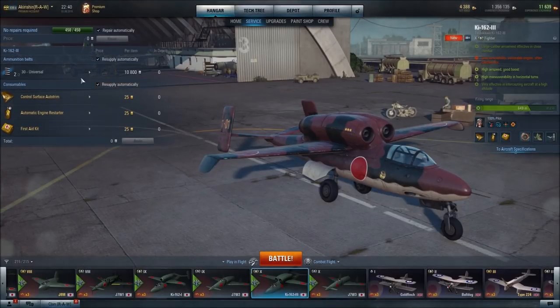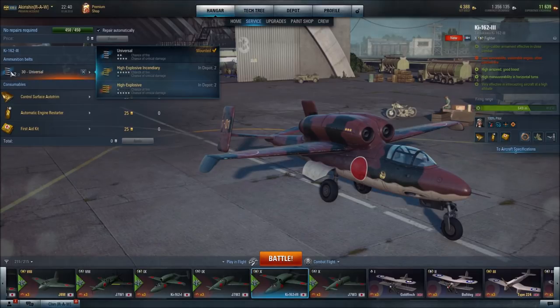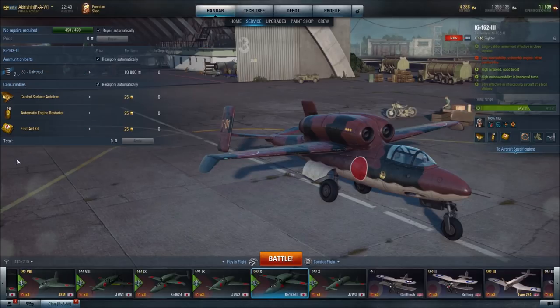In terms of ammunition, I went with universal ammunition, which for the 30mm cannons has a medium to low chance of fire and a high chance of critical damage. For consumables, I went with all gold consumables that have 60-second cooldowns and activate automatically, versus their non-gold versions which have 90-second cooldowns and activate manually.